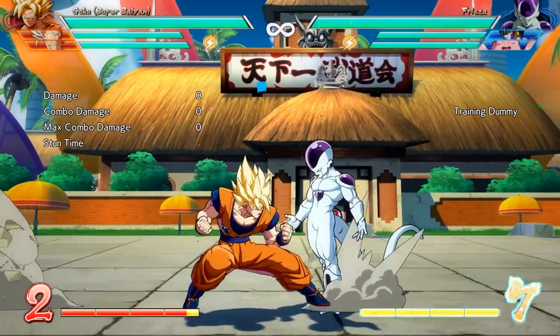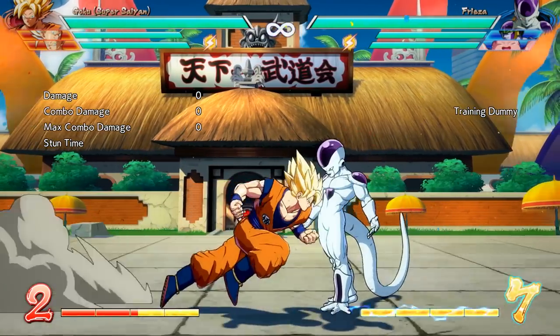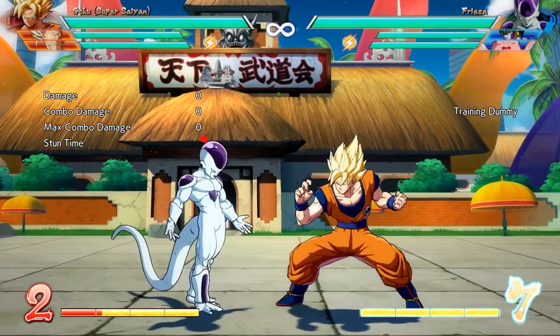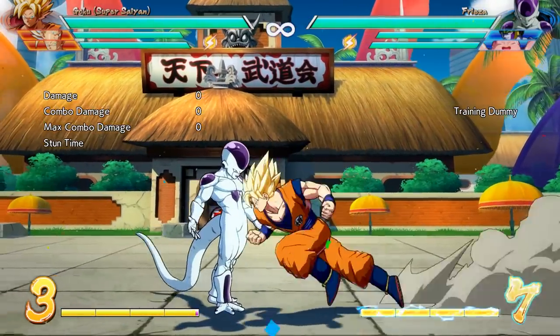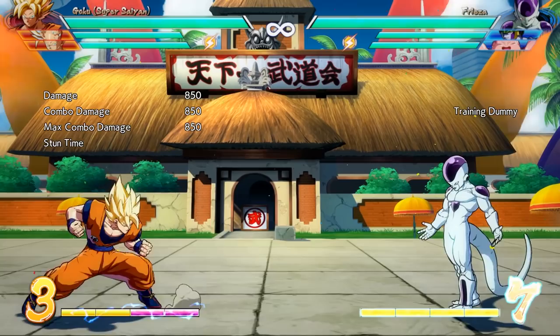You have your forward dash, which is done by pressing forward twice on your controller and holding it the second time. You also have your back dash, which is done by pressing backwards twice. You can also perform this dash while in the air. You can perform something called an instant air dash by clicking up-forward and then forward twice really quickly. You can also do the same thing backwards, and you can perform attacks out of these dashes, which is why it's something you'll want to learn eventually.